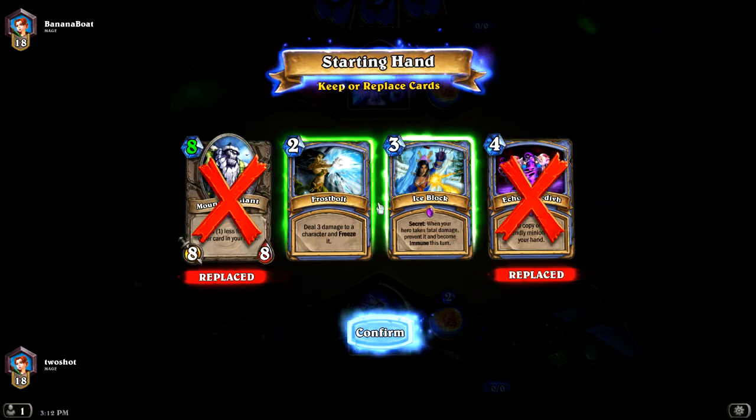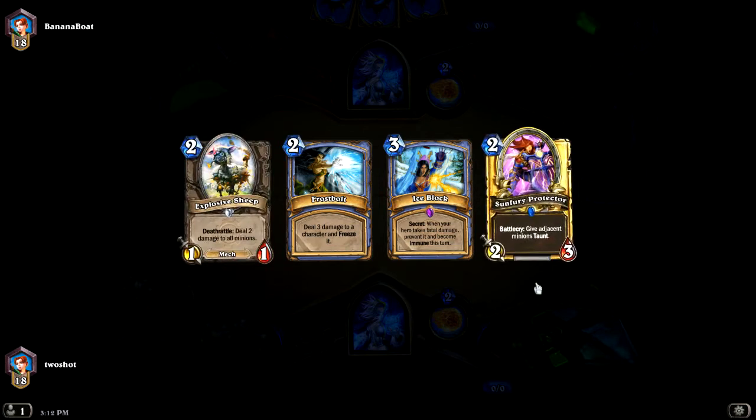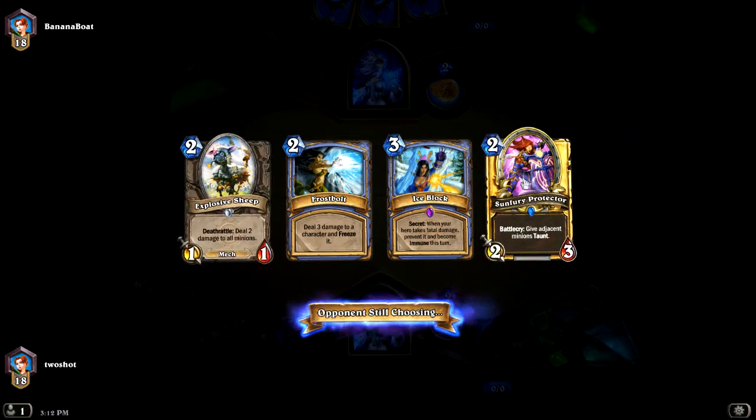I know I have a Mountain Giant but we've got the Ice Block control. The theme is almost like a giant deck. I can't put her out yet because I only have one. So yeah, I really have nothing to play right now but I have some removal.